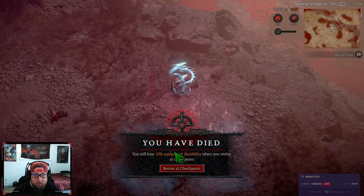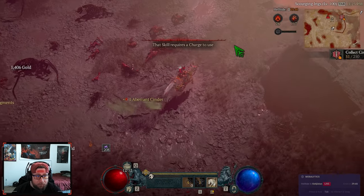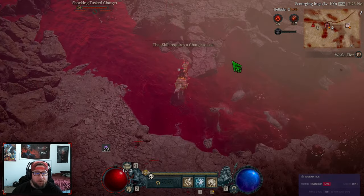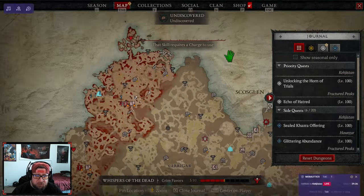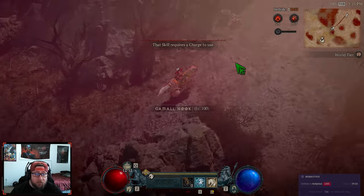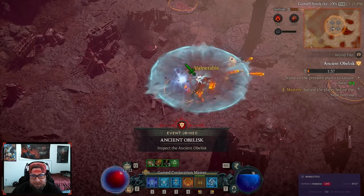The idea is to go from one event to another and constantly do them for the full hour. You will rack up plenty of cinders doing this and you'll be able to open all the living steel chests and mystery chests by the time you finish. There is one small difference if you're killing the Blood Maiden in any fashion.